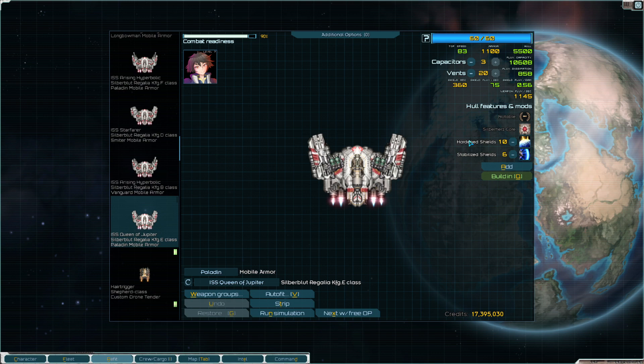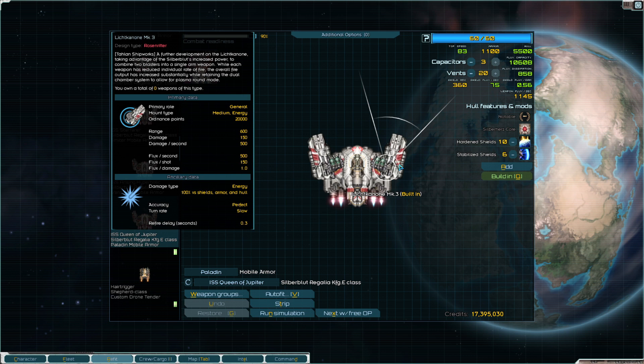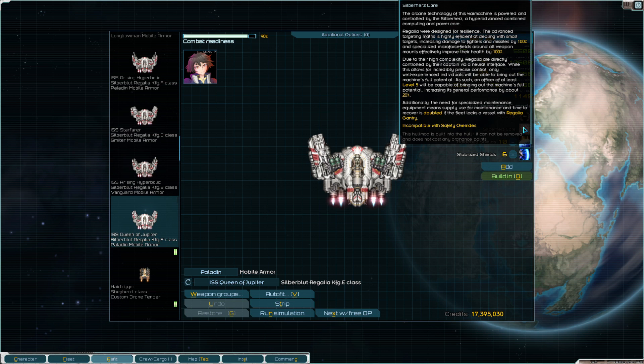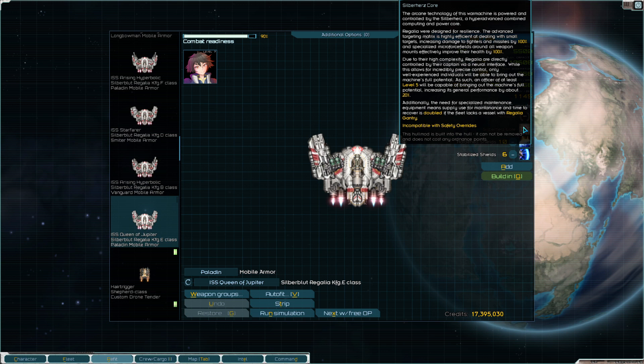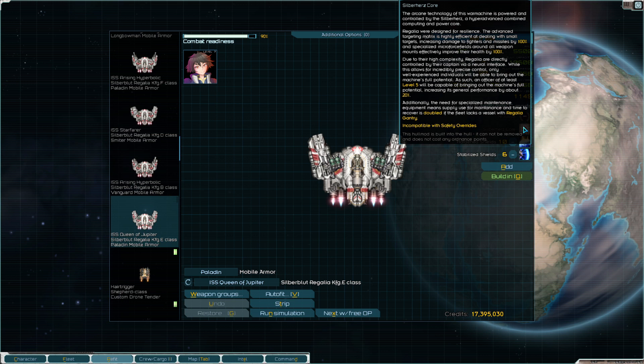You're rocking some more guns — what a strange build you have. Whatever this gun is, six out of range, looks like a blaster of some sort. You have two of them, hardened shields, stabilized shields. I don't even know what all this is — increasing damage of fighters and missiles by 100%, specialized micro force fields around all weapon mounts increasing their health by 100%. An officer level of five will be capable of bringing out the machine's full potential, increasing general performance by 20%.